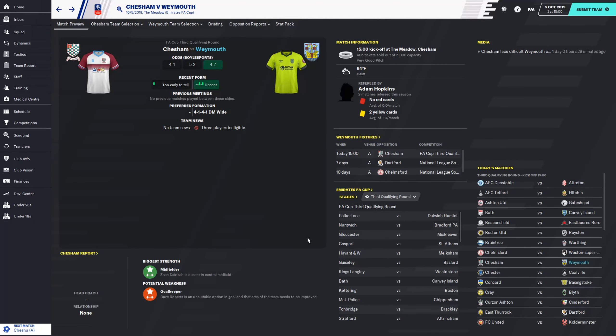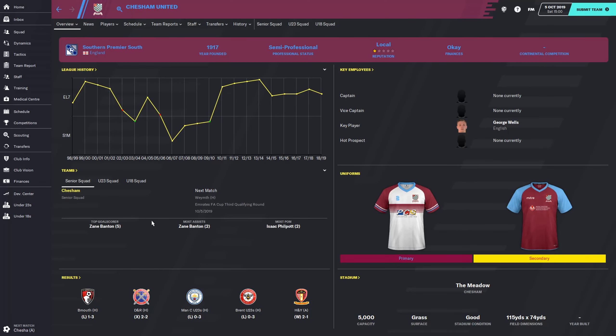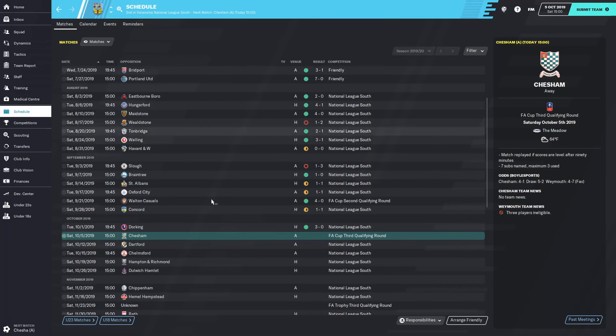Hey guys, welcome back to our Weymouth series. Today we are taking on Chessom United in the FA Cup 3rd qualifying round. Chessom, our team, a tier below us in the pyramid. Hopefully we will be progressing into the 4th qualifying round, which is our board requirement.